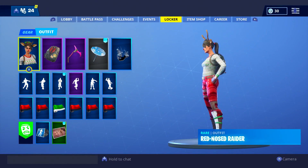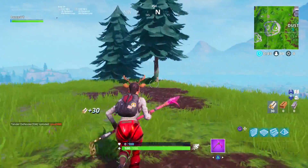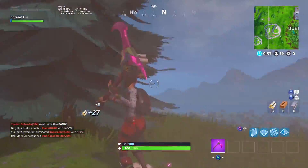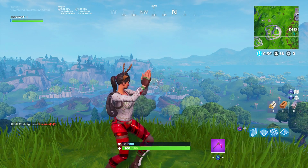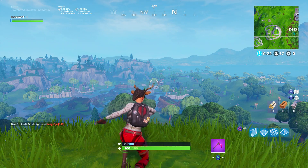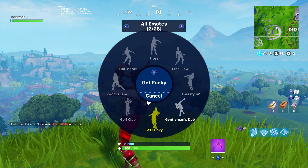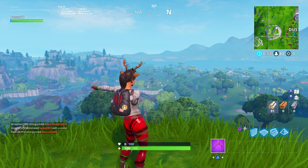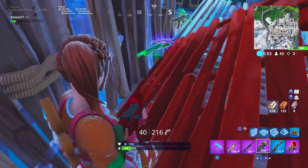Next combo, we have the Red Nose Raider with the Boogie Bag — a back bling you really don't see getting used much inside of Fortnite. So I thought, let's give it some love today and throw it on the Red Nose Raider, because it actually does make a really good combo. The black with the little bit of red on it overall matches really really well. I believe it came with the second starter pack that was released in Fortnite — I think it came with the Wingman. It does go pretty well on the Red Nose Raider with the red and the black, and it's definitely quite a unique combo.